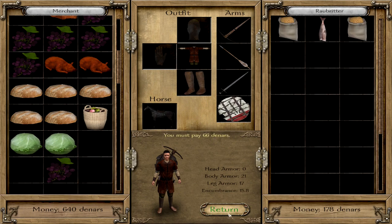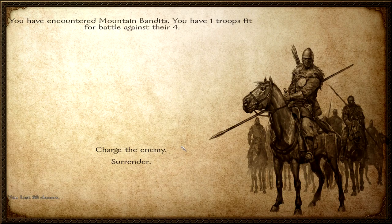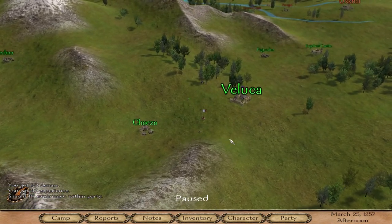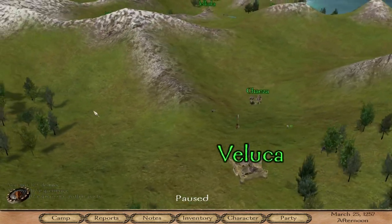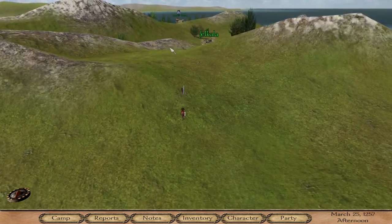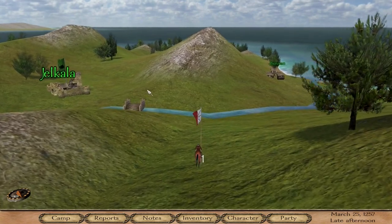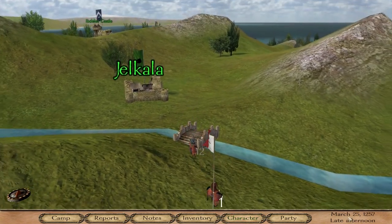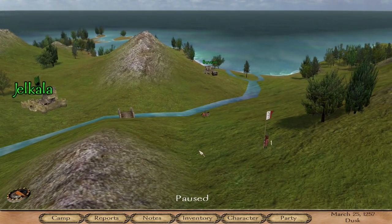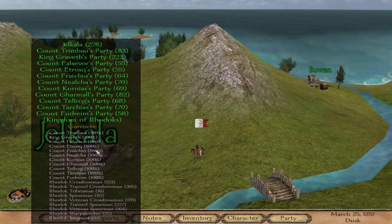We'll buy the cheap grain and sell it directly at Yelkala. There are 4 brigands — they try to follow us, but we are faster than they are. This is actually why you need Pathfinding: to move around the map and avoid any threat that might come. Now we are able to pass the bridge without any danger.